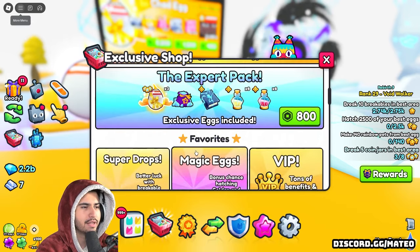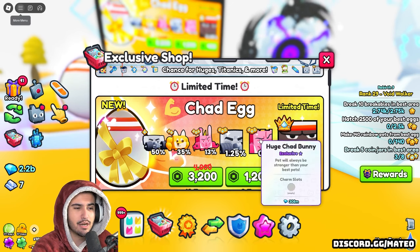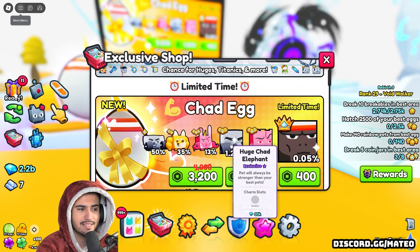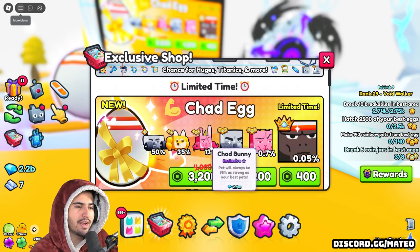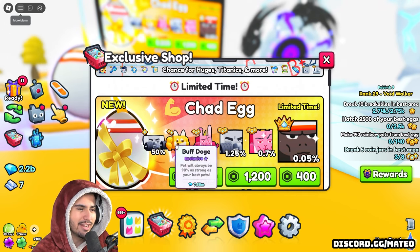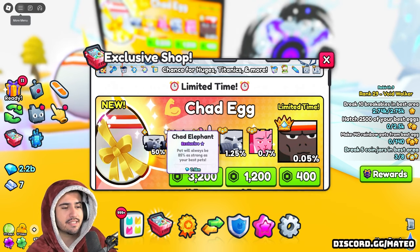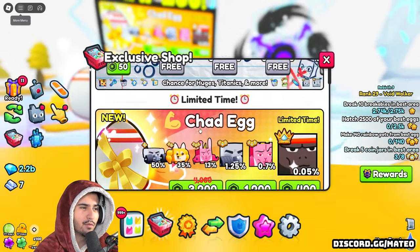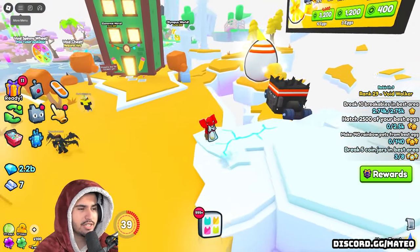Besides that, we have to go into the exclusive store so we can read out the names. We have the huge Chad bunny — that's going to be the rare of the two huges — and then we have the huge Chad elephant, which looks really cool because he also has dumbbells. From the regular exclusives, we have the Chad bunny, the buff doge, as well as the regular Chad elephant. This is actually a very cool exclusive egg. This is pretty much the only cool thing from this week's update, but I guess we got to take our wins.